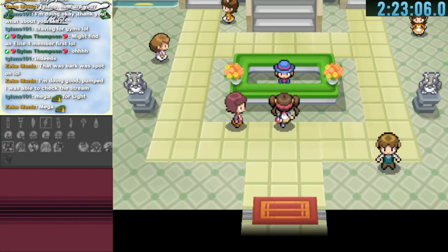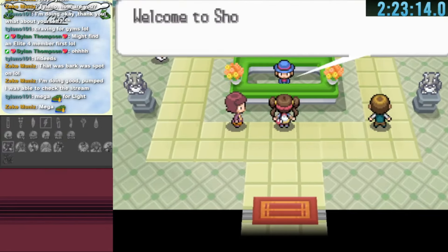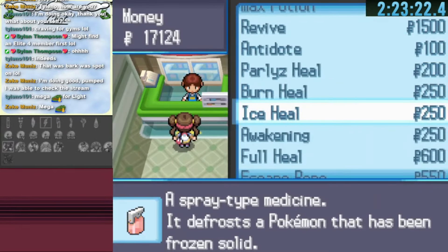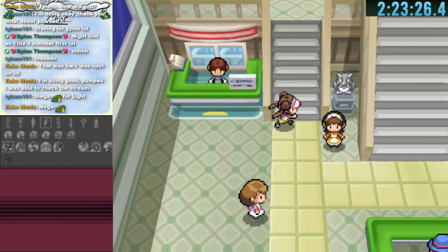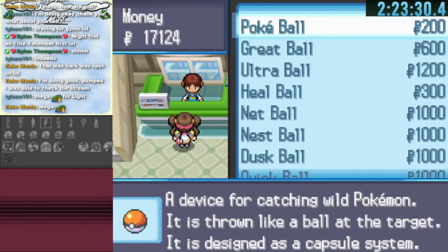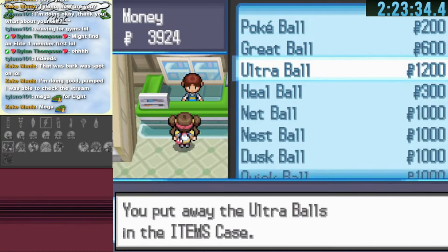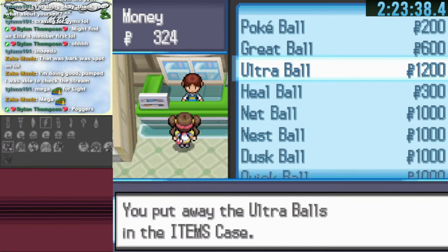That warp leads to the Shopping Mall where we can get more items and Pokeballs to catch Cresselia or Heatran. We already have a Master Ball for one of them, but now we can also get healing items and extra Pokeballs. This is really important since we haven't completed any gyms yet and can't use a regular Pokemon Center to buy items.